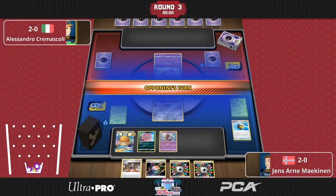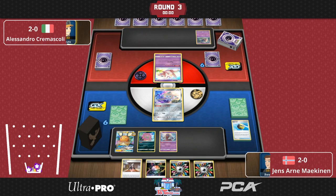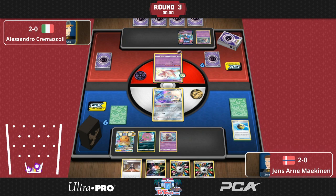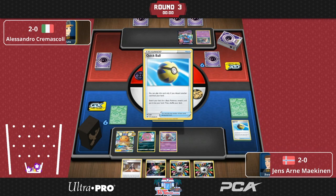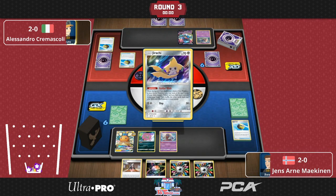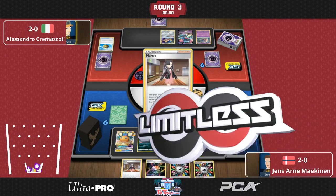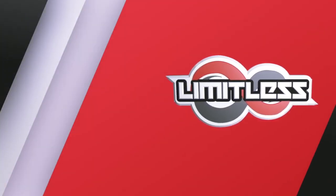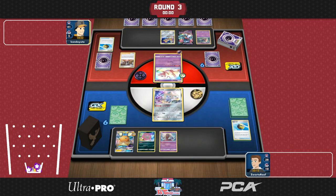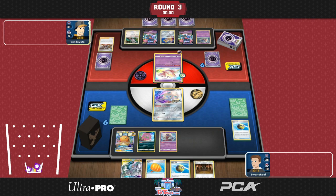Hello everybody and welcome to a continued round 3 — actually it's round 4, not round 3. We're watching from Brennan Kammerman's perspective here where he's playing Spiritomb, likely ADP Spiritomb versus Dragapult V. It's just that one of our pools is running really early.